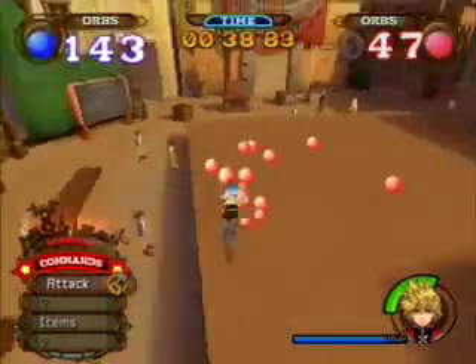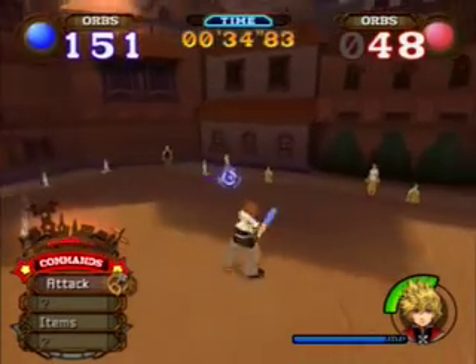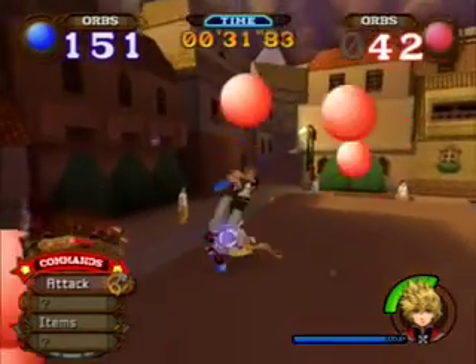You attack Vivi and then you have to react to his counterattacks. Meanwhile with Hayner, you have to counterattack to him. And I guess that's just more difficult for me for some reason.